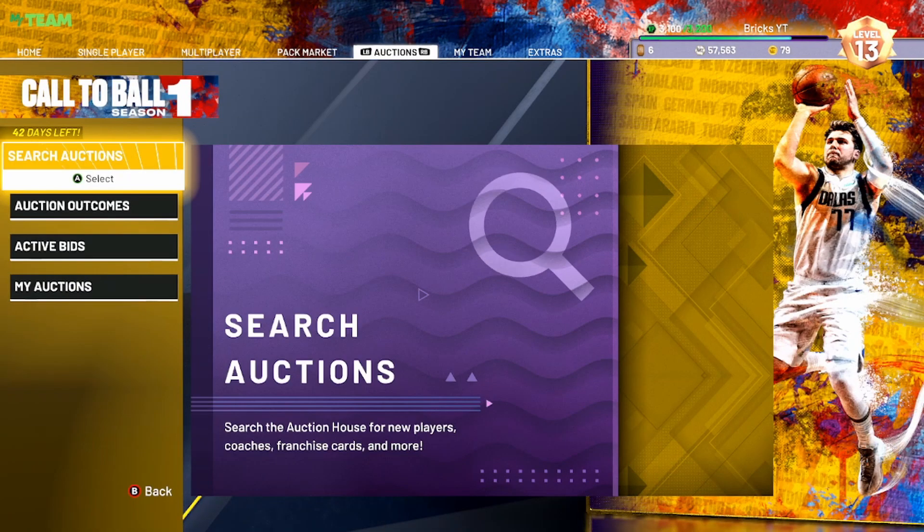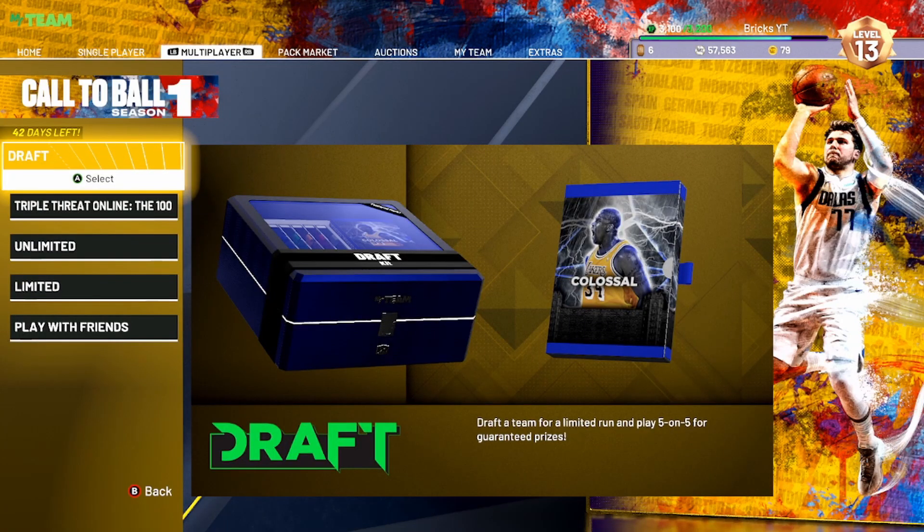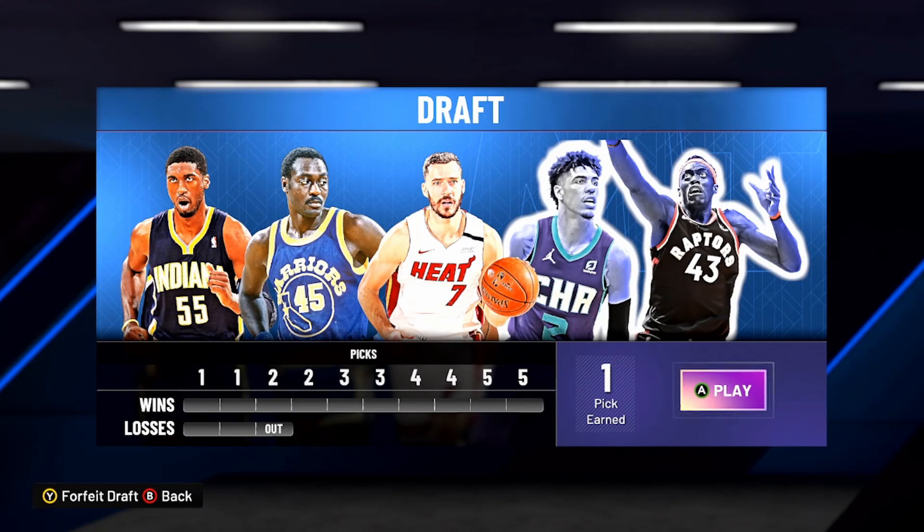So you're probably wondering where you get this card from. If you want to know, head over to Draft, and then after you win — or if you get kicked out because of three losses — you'll join an ascension board, and he's a top prize on the ascension board.